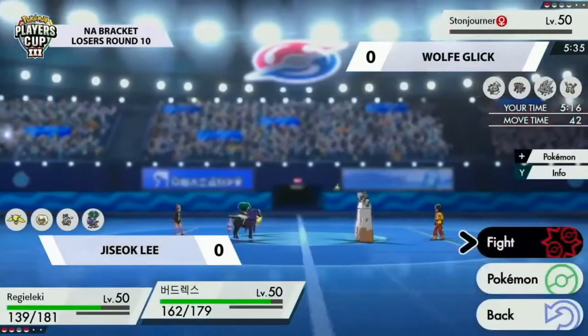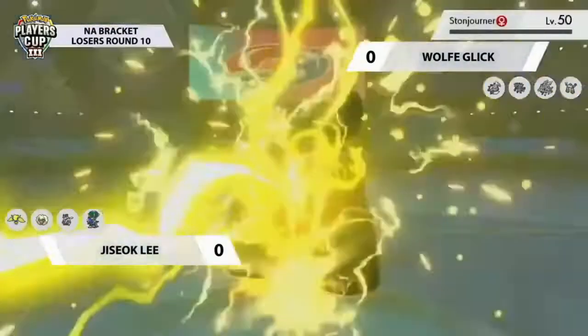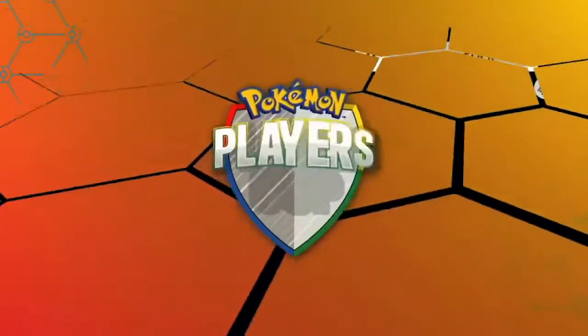Stojourner hangs around for one more turn. As mentioned, that Max Regieleki at the beginning of the game was just so strong and put Chisok in such a strong position to sweep through Wolf's team. Regieleki picks up the final KO, and we're going to Game 2. I'm really excited to see how players adjust — Max Regieleki surely caught Wolf by surprise, but now that he knows the potential, how does he adjust going into Game 2? Part of the problem for Wolfie was the lack of any Electric-type resist — no Venusaur.